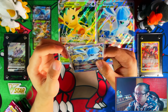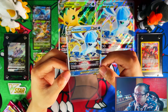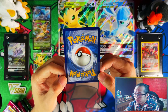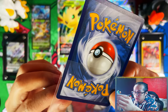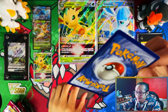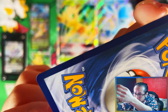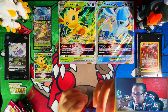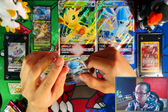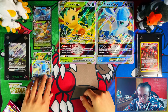It looks good — the centering is not bad on the front, probably a little bottom heavy. On the back everything looks good as well. There is a small thing on the card that might detract it from a 10, but it's not showing on camera. I'll be fine with a 9, and we'll cross that road when I make the grading video. Let's put this one down and get into the packs.